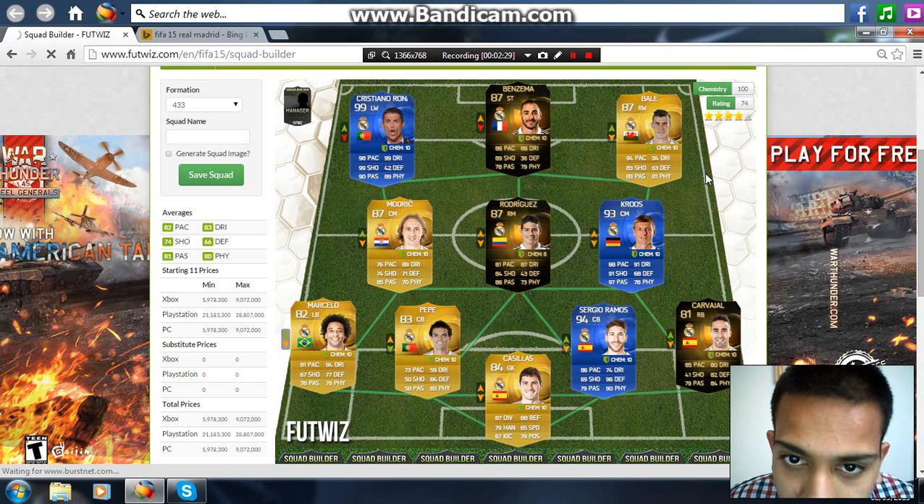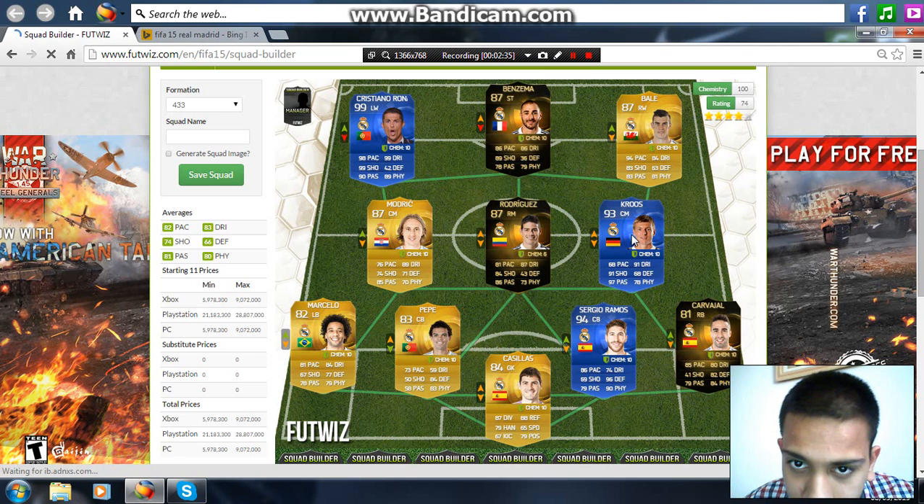Benzema at striker: 86 pace, 89 shooting, 78 passing, 86 dribbling, 36 defense, and 79 physical.